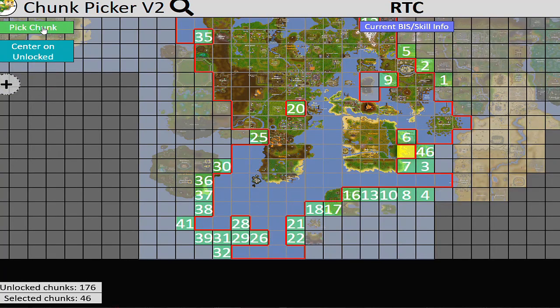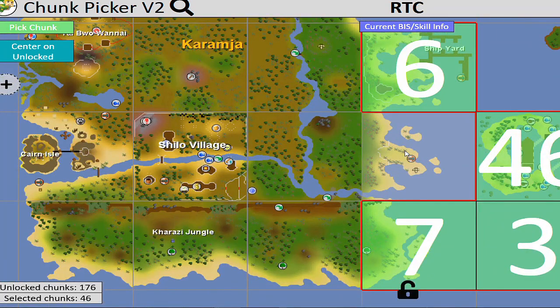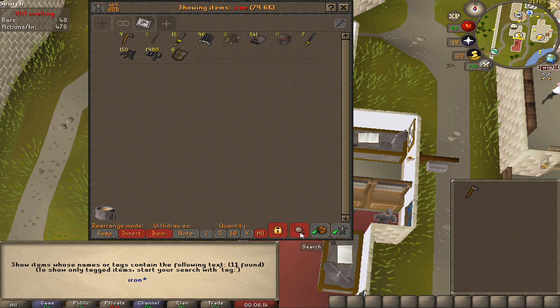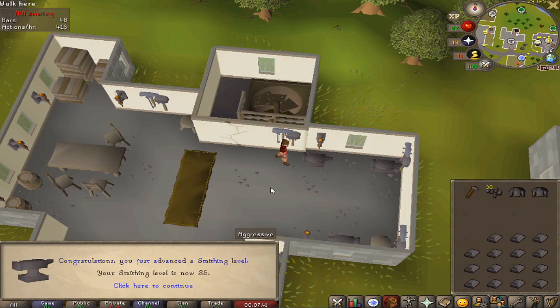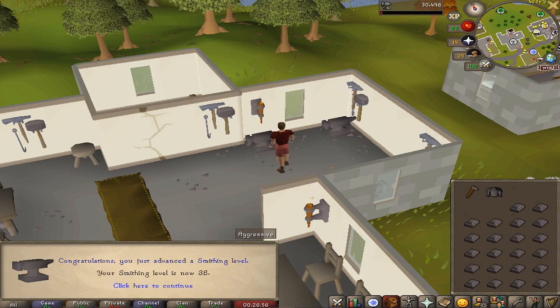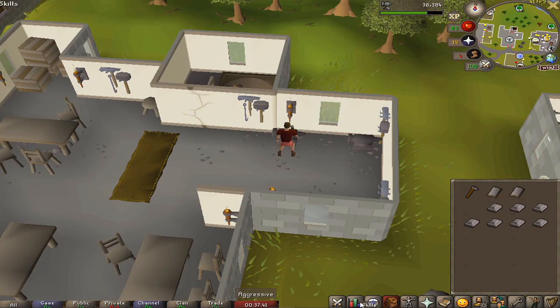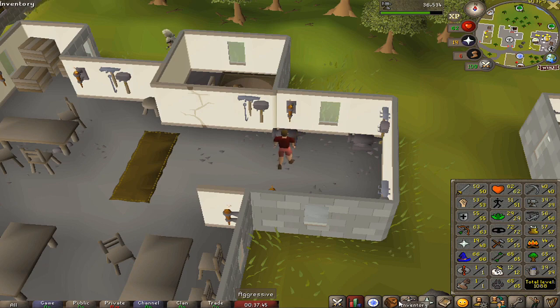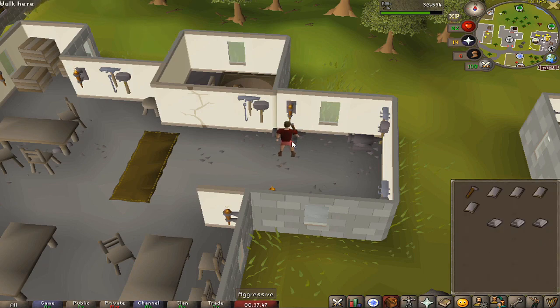Pull up the Runescape map — Karamja. I thought that was the chunk we needed but we need the shipyard one. Finishing smithing all the bars, going to make them into plate bodies. Level 35, 36, 37, 38, 39. We also had some steel bars in the bank trying to get to level 40 smithing, but we're not quite going to make it.